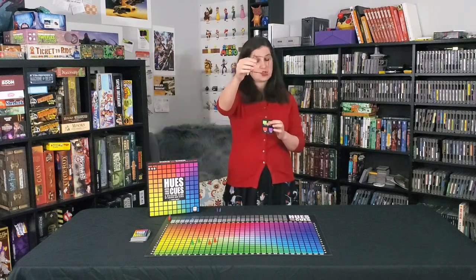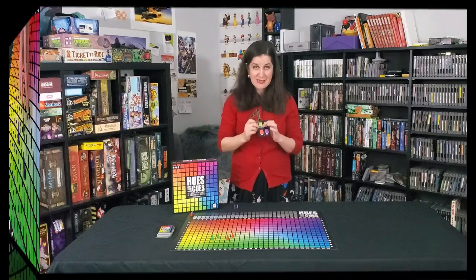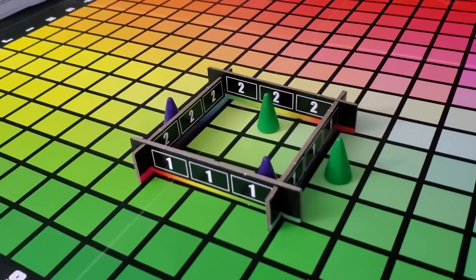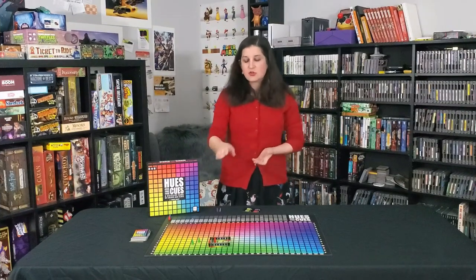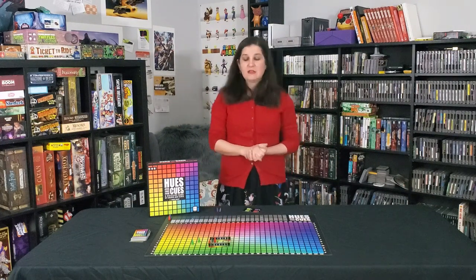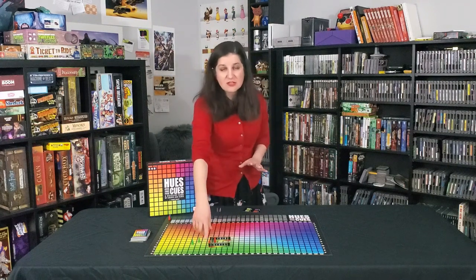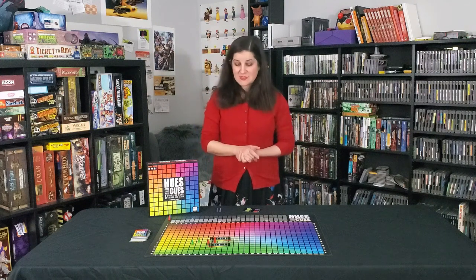It's time for scoring. Take your square and place the center of the square on the letter and number indicated on the grid — so L12, right here. Now, green is not inside the square or adjacent to it, so green receives zero points. Red has one indicator inside the square and another indicator right outside the square and adjacent to it, so red receives one point.